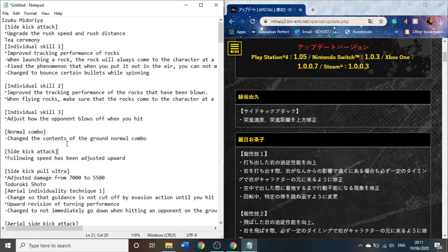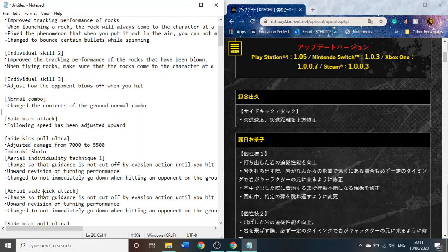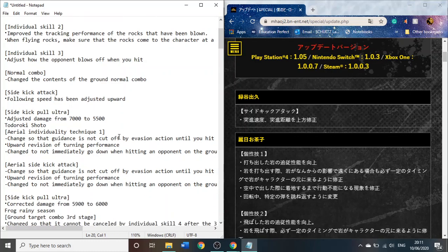Content of the normal ground combo — that's very vague, I have no idea what that would refer to. Maybe you can't cancel off of the third hit now. Bit of a change to the sidekick attack, that's fine. Sidekick plus ultra — this is an all-around change I've noticed for every character — all their sidekick plus ultra damage has been reduced by quite a significant amount. So for Uraraka it's down from 7,000 to 5,500.